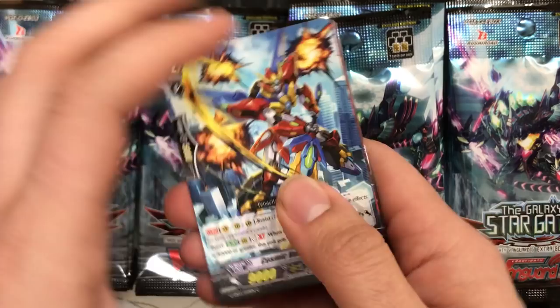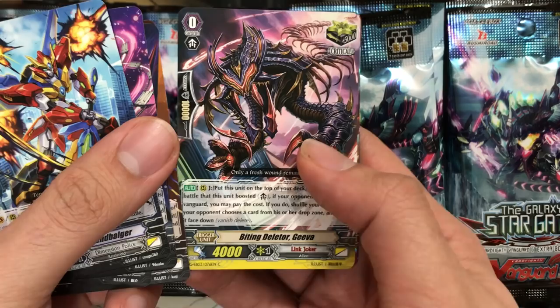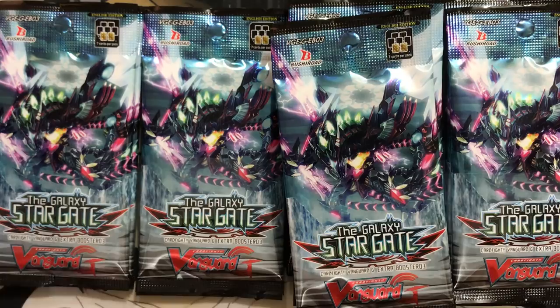Grand Bulger, Oda Blauschleife, Resistance Starvator Polonium, Trick Deleter Zaug, Biting Deleter Giva, Heaven and Earth Combination Tri-Earth for Dimensional Police, and High Pressure Starvator Amerisium. We're definitely covering most of the elements with these Starvator units, that's for sure.